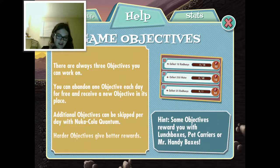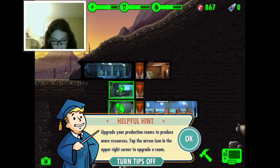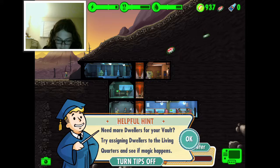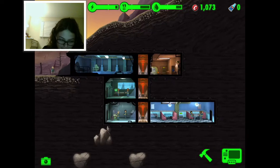Game objectives - every day you'll receive a reward based on how happy your vault is. Alright, let's stop reading this! Upgrade your production rooms to produce more resources - tap the arrow icon in the upper right corner to upgrade a room. Try sending dwellers to the living quarters and see if magic happens!